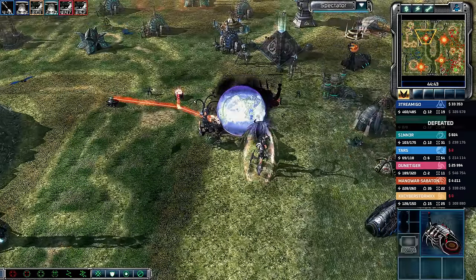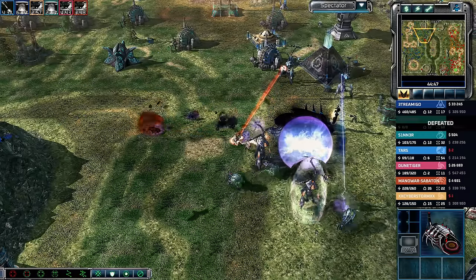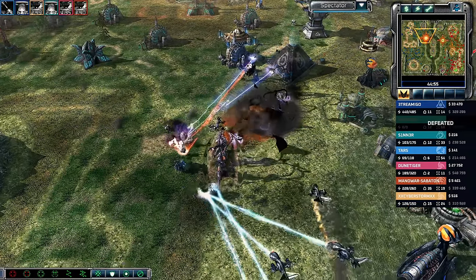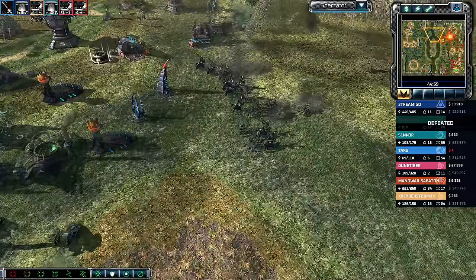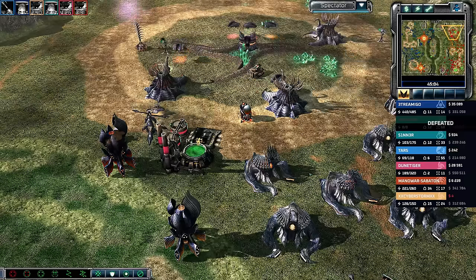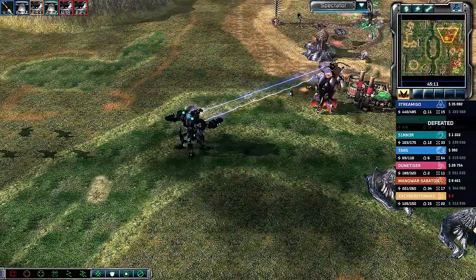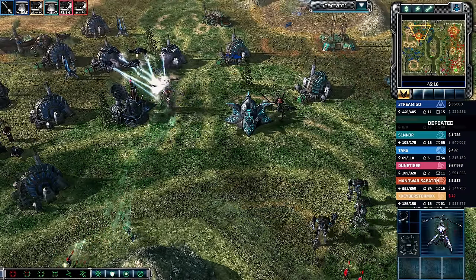A wormhole comes in again — beam cannons fighting Sabaton's Tripods, looking for the Temple of Nod. The Corruptors do manage to get it but the splash damage hurts teammates. Fate Zero left the game and handed over a massive number of Specter artillery to Streamago, who is now inadvertently killing his own teammates with them.